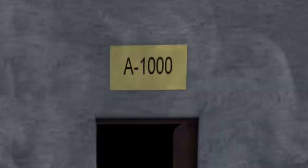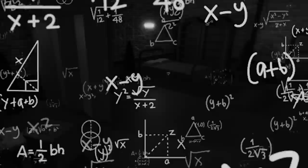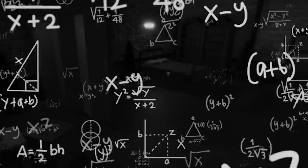Number 10: after completing the rooms and reaching door A1000, players will always be teleported back to the infirmary after fully completing the challenge. Maybe this room has deeper mystical powers than we first thought.